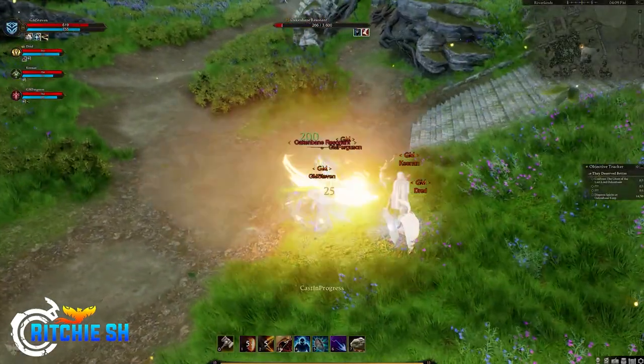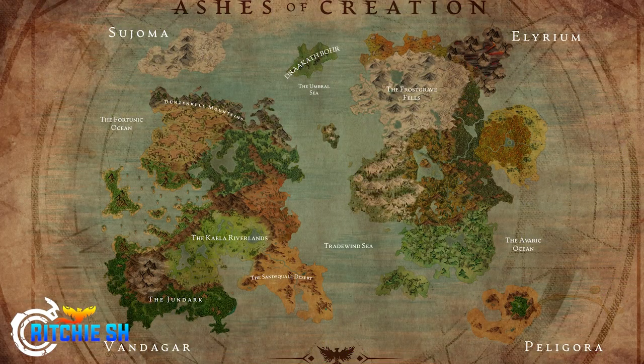Last August, Intrepid revealed to us a brand new world map where the world itself doubled in size, adding a few new islands, a new volcanic region, and expanding the water portion of the map to make naval content that much more engaging. With this map, you could see some of these zones had names to them while others didn't. My theory, ever since this was released, is that the zones that are named are the ones we will be seeing in Alpha 2. But the evidence doesn't stop there.